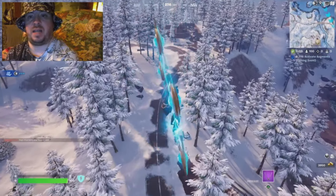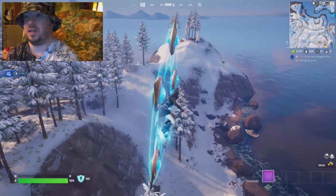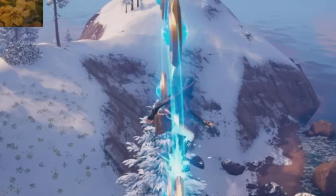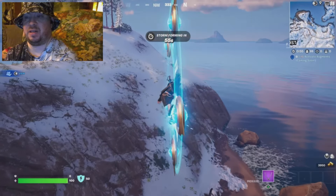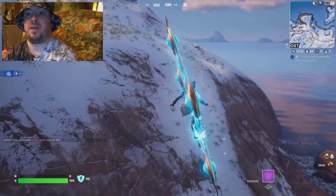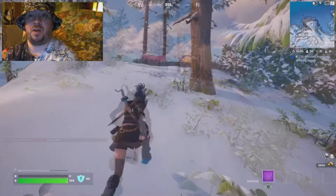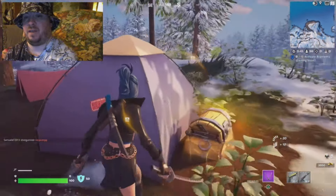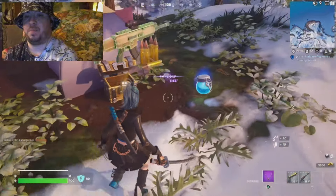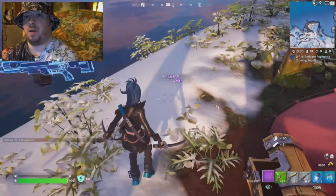Originally I was gonna land at this mini vault over here to the left, but I noticed two other players were gonna land there with way better drops than me. My next idea was to land down at the boat but there was another player there too. I ended up noticing a little campsite on top of a hill and chose to go there instead. Sometimes if you're not gonna get a good drop and other players are gonna beat you to it, the best thing to do is go with plan B and land somewhere else.